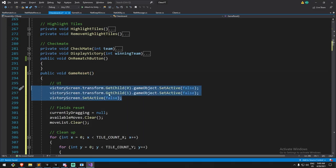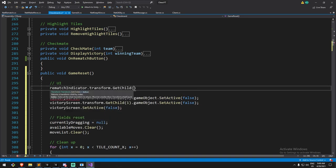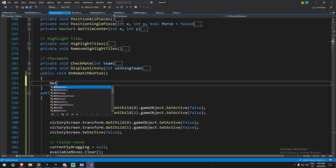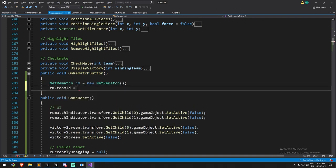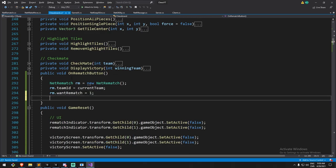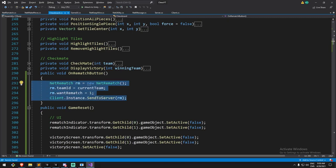Using the same toggle approach as the victory screen, we toggle the rematch indicator child transforms on or off. Inside the OnRematchButton, we create a new NetRematch message, assign teamID to currentTeam, set wantRematch byte to 1, then call 'Client.Instance.SendToServer'. For a local game, we wrap this in a condition and simply send two messages - one for white team (teamID 0, wantRematch 1) and one for black (teamID 1, wantRematch 1) - to immediately trigger the rematch.